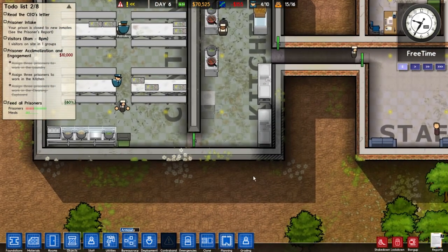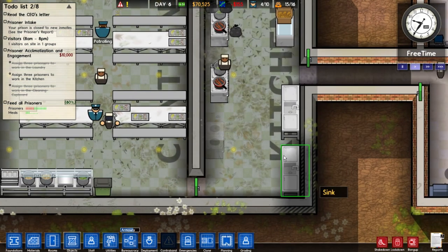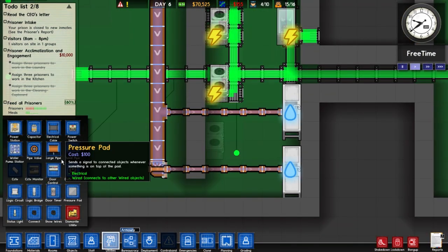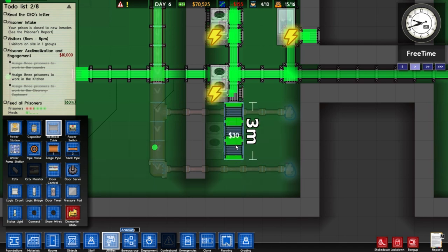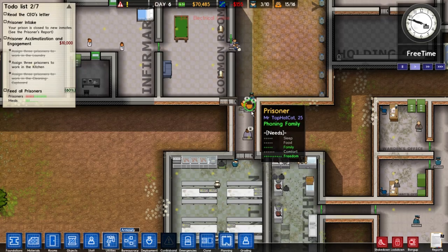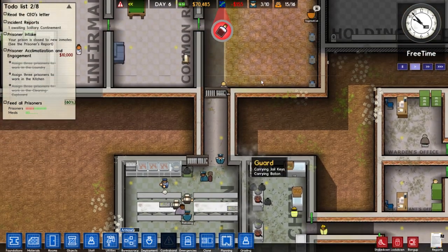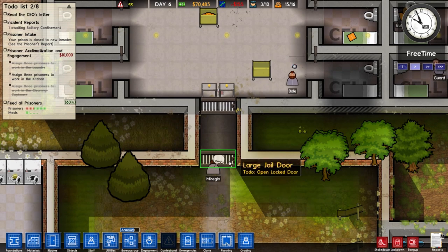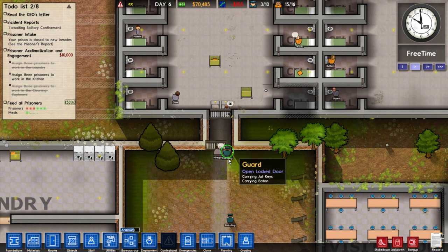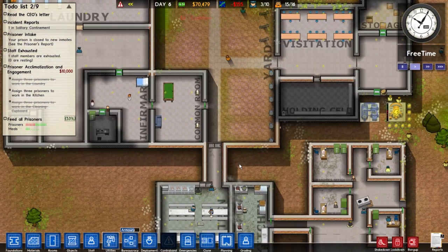We might have to expand the kitchen down through here. We'll also need electricity to get it running, so we'll connect electric cables over here. There you go. Now there's a jug of something down here - a Bruno. Somebody take it away - don't let a prisoner pick it up! A patrolling guard should get that Bruno. I think somebody just picked it up. These guys saw it on the ground, the guard left, and they just chugged it.